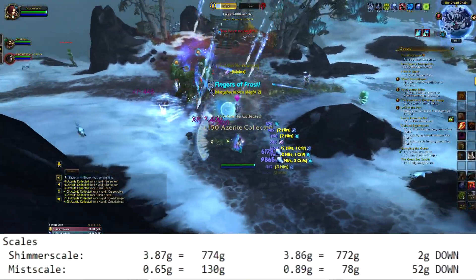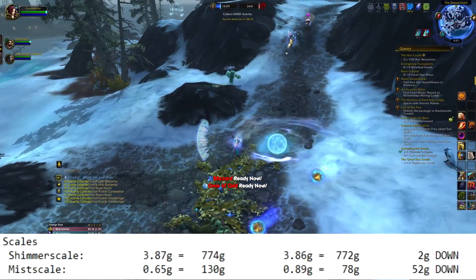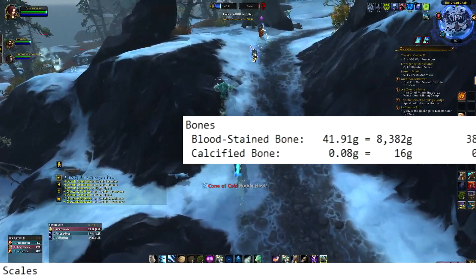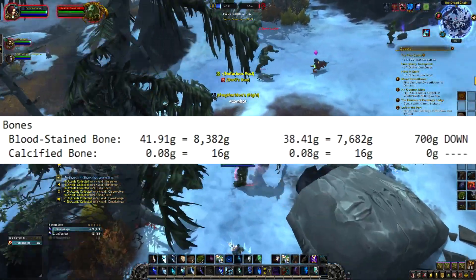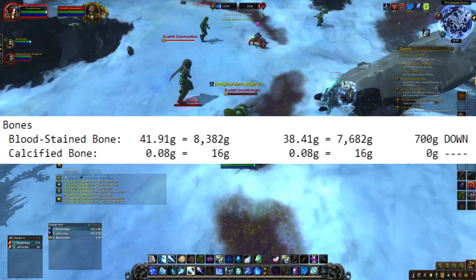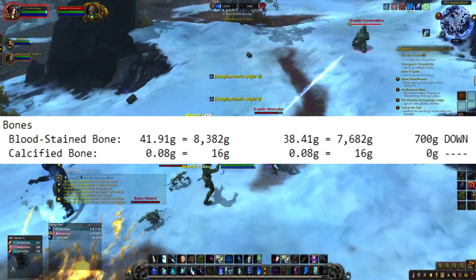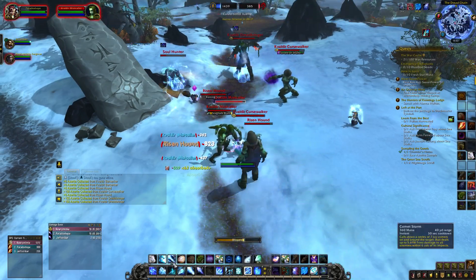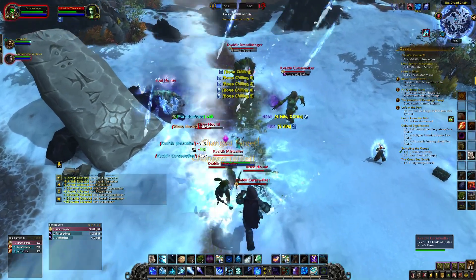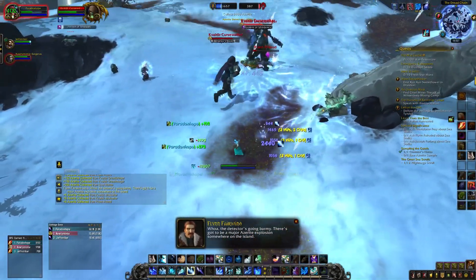Scales really don't have a big change, but they're still going down — shimmering scale went 2 gold down, mist scales went 52 gold down. For bones, bloodstained bones went 700 gold down, which is sad because they're going down every week. Calcified bones didn't change at all, which is good and bad because honestly they're so low they're just not worth farming. Don't get me wrong, you'll get these when farming bloodstained bones and other things, so they basically come for free.